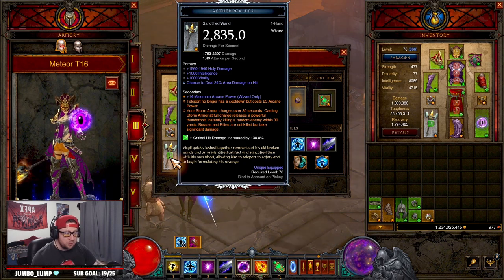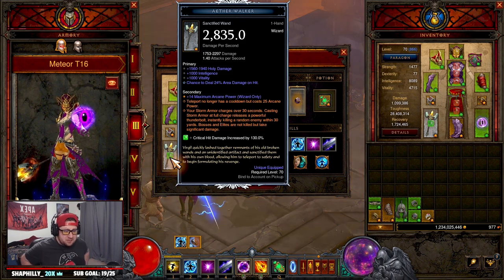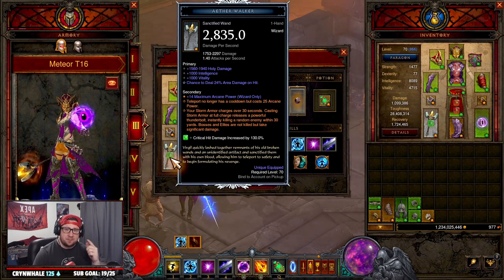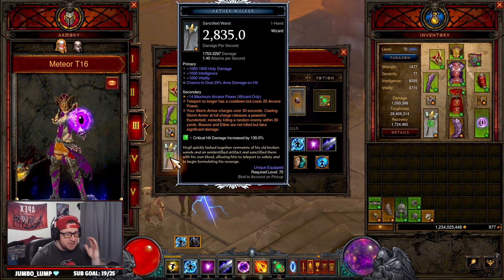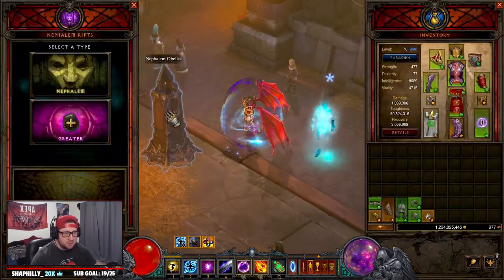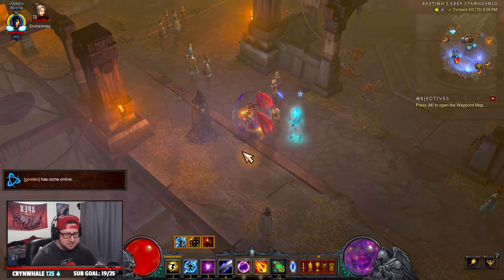For all you wizard mains out there who really enjoy the meteor build — I think it's probably the coolest thing for wizards in a long time, especially this season considering how they nerfed magic missile. So I was thinking: how do I come up with a way to do T16? We have a T16 build here for you guys. If you want to farm rifts or bounties, it's pretty fast and it still smacks. Let's get in and knock out a T16 rift.